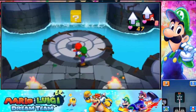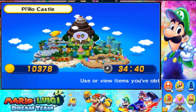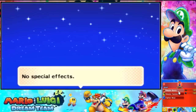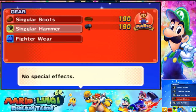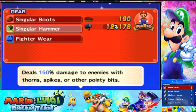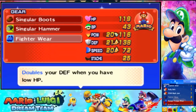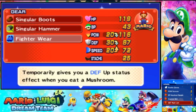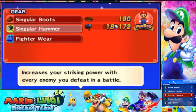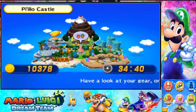Luigi, Ultra Candy, Rally belt. Actually I need to check my items - I got a load of gear but I never actually checked it. Still got the best boots, still got the best hammer. Fader wear, let's see. Defense minus fate, it's not worth it. Nothing really worth getting.